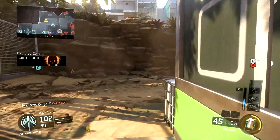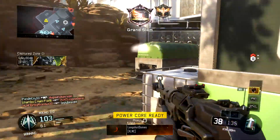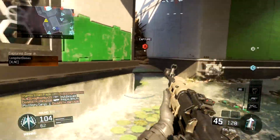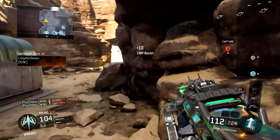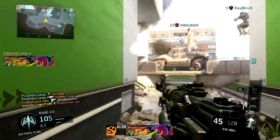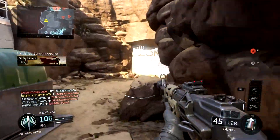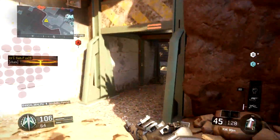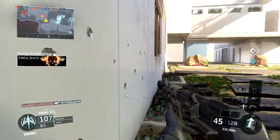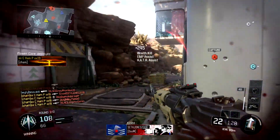I'm using a slightly different score streak setup in this one — the wraith, the hater, and the power core. The power core and hater are definitely the most important when going on a gun streak, especially with this gun. The counter UAV isn't going to muffle much volume for the other team, but the power core will — so I feel like the power core is a little more beneficial than using the counter UAV.